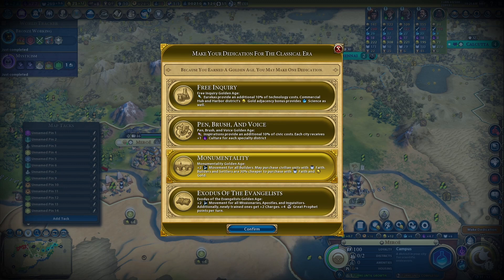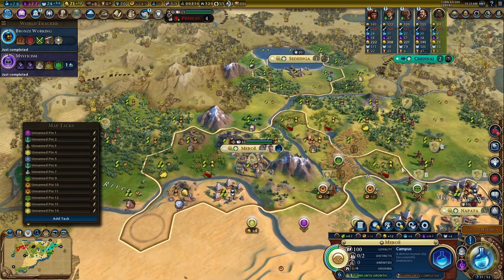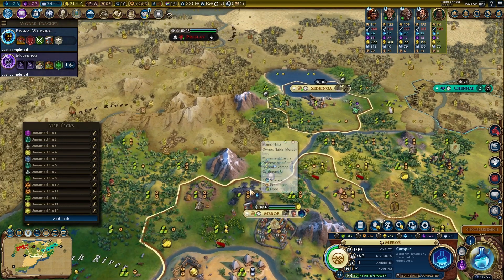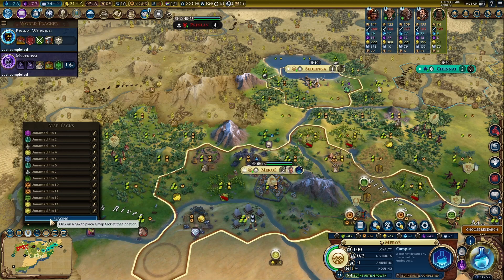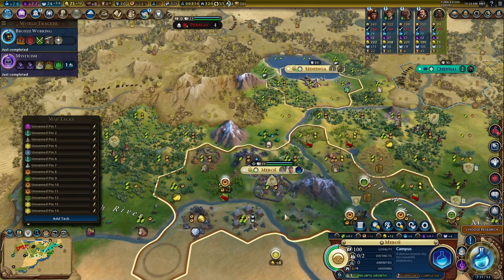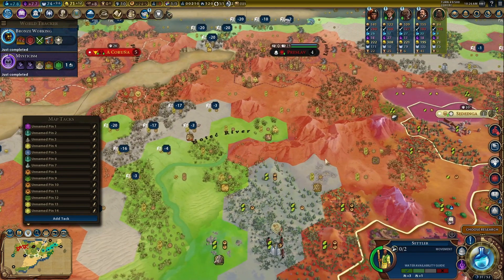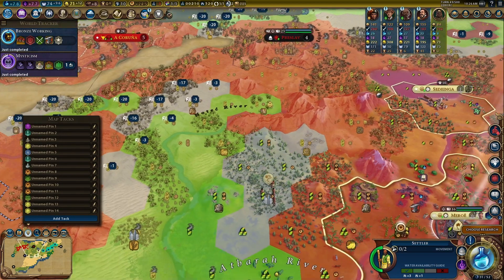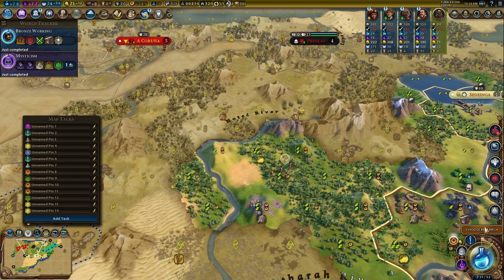Monumentality — let's think about this. Definitely Monumentality, yes — we will be cranking out settlers as soon as they're available. Oh, iron is right there! That's okay. An industrial zone here is actually pretty good — it will add production here. Once I put the mine down, I think I need to park you on that desert tile right there. Let's get Irrigation.